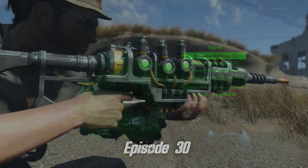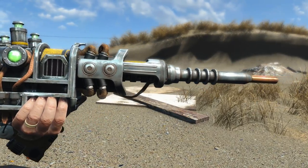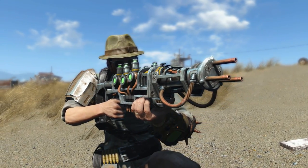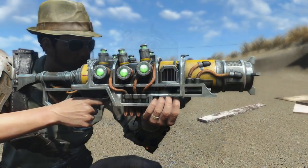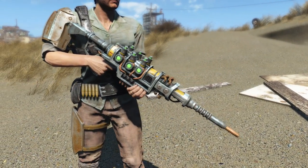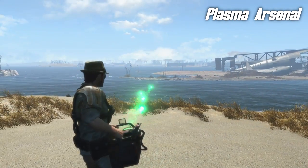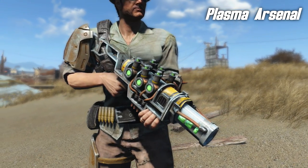Plasma — the ultimate in high-tech weaponry. It's powerful, it's cool, and it makes your enemies go... But it is a little underwhelming as well. There are some variations: you've got your short barrels, your pistols, your shotguns, your sniper rifles. But there just feels like there should be more. And that is where a mod called Plasma Arsenal comes in, because it gives you a number of new ways to turn your enemies into pools of green goo.